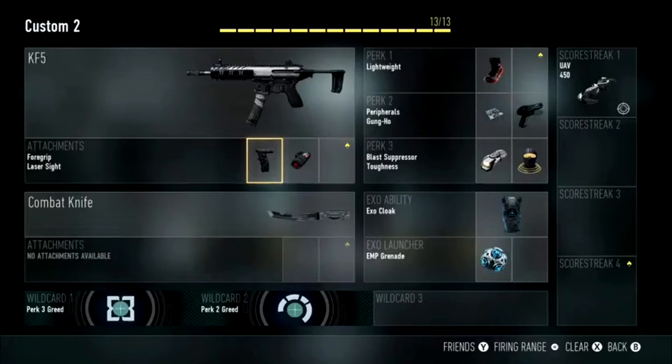Since this is a rushing class, I've decided to use a laser sight as one of my attachments for the KF5. The laser sight will obviously tighten your hip-spread, making your hip-fire more accurate. This means that you can kill people at a short to medium range more quickly, so you can move on and progress through the map more quickly.